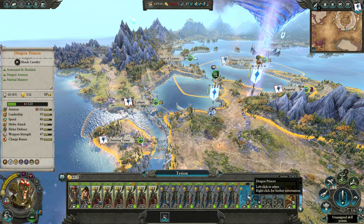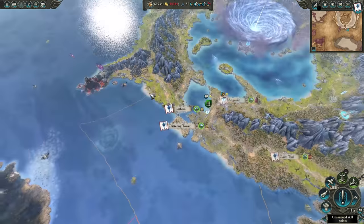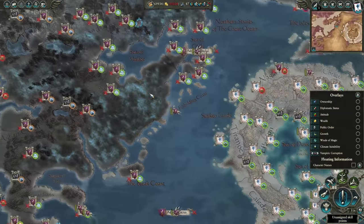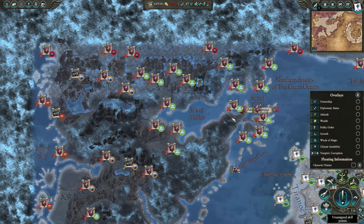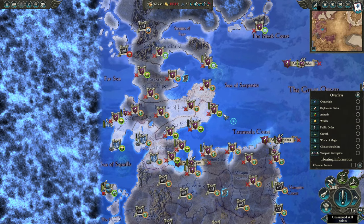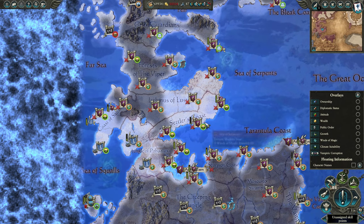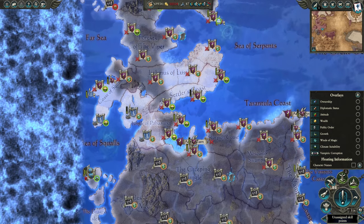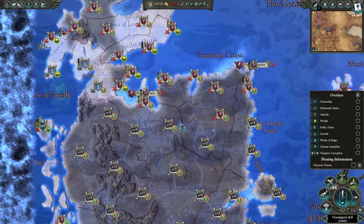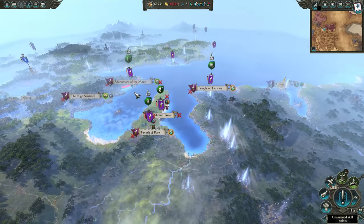Dragon Princes — if you could get those as soon as possible, that'd be really useful. Because once you start fighting the Dark Elves, they constantly have light or heavy cavalry units that will try to flank you, and having Dragon Prince units will counter them. This is what happens to the campaign around turn 300: Mazmundi the Lizardmen get completely overrun.